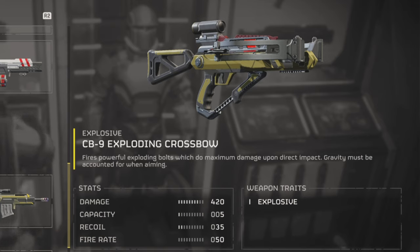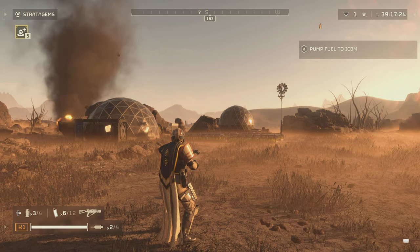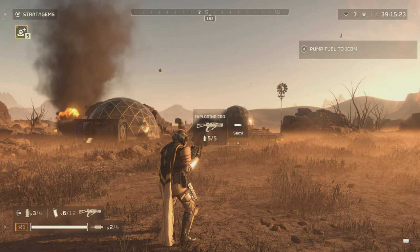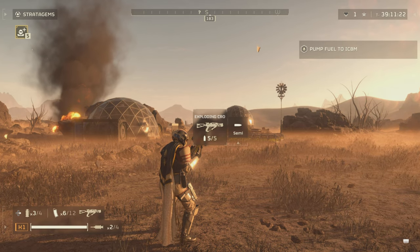For stats, it's got 420 damage, a capacity of 5, recoil of 35, and a fire rate of 50. For weapon traits, it's explosive. It comes with 12 mags, each one with five bolts, a semi-automatic firing mode, and no variables for the scope.